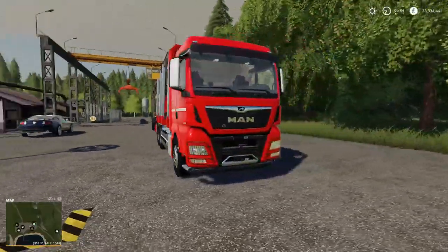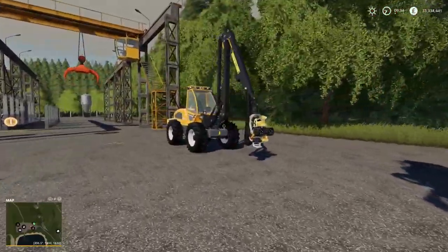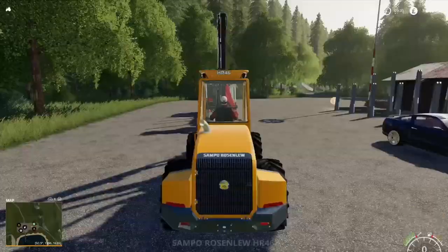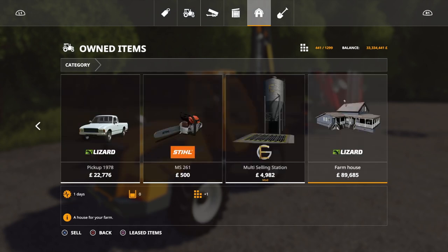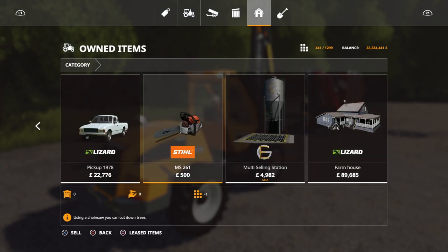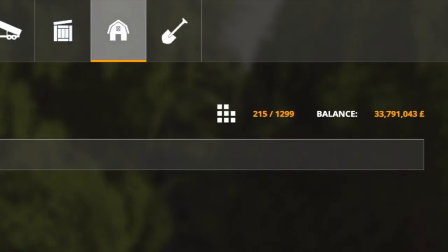You start off in-game with the MAN, which is a nice bit of kit although you don't want to take it off road — it doesn't like it. We've also got the Sampo. They're in the garage at the moment. The slot count was 441. You get the Sampo, the MAN, the Lizard pickup, and a chainsaw, plus the farmhouse. If we look at slots, we have 215 out of 1,299 — that's a very very low count, which is great.